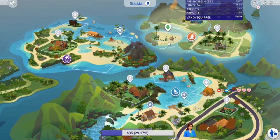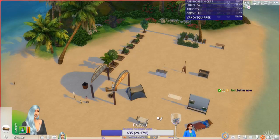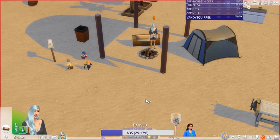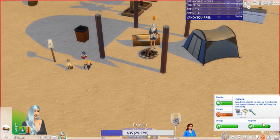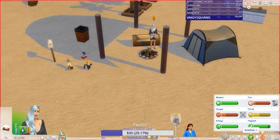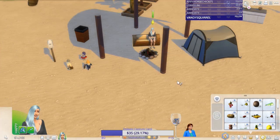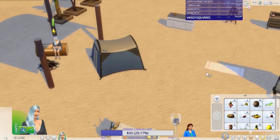We are here with quite a little camp set up. We are currently trying to save up to 10,000 simoleons so that we can download a cute little house for her. Let's eat a taro root, a coconut, and a cherry, and then let's put her to work.